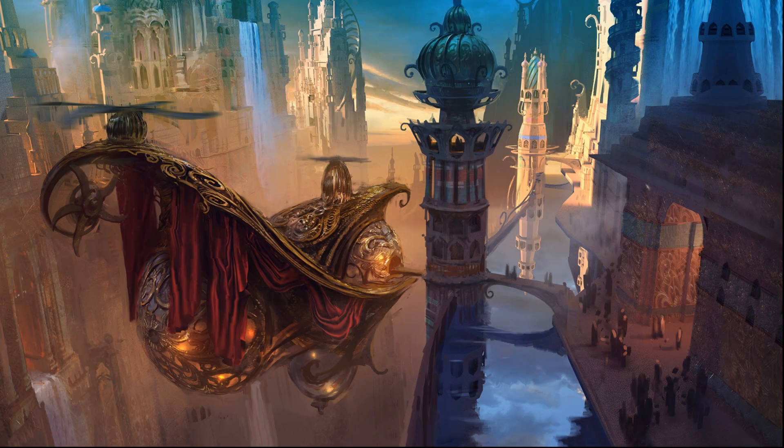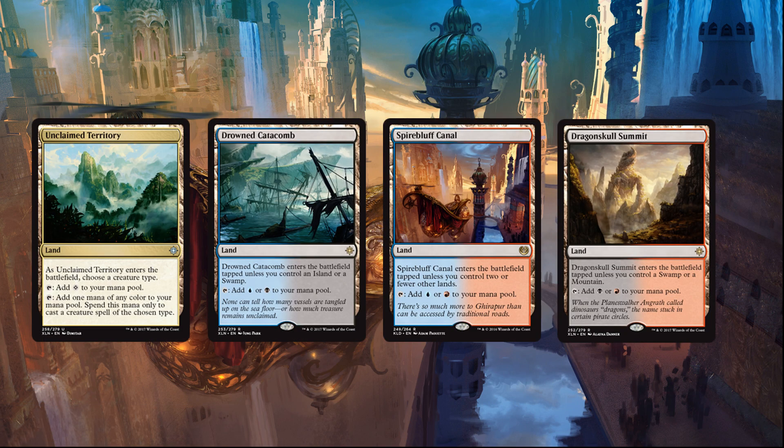Now the lands. The lands are really tricky in this deck, and honestly we're going to have to see Dominaria's lands to improve the land base. We're playing four Spire Bluff Canal, two Dragon Skull Summit, two Drowned Catacomb, four Unclaimed Territory, three Island, three Mountain, and four Swamps. Despite the variety, it's still really clunky. We want untapped lands in the early game, and this was the best combination I had. Hopefully you can improve upon the land base when Dominaria releases.